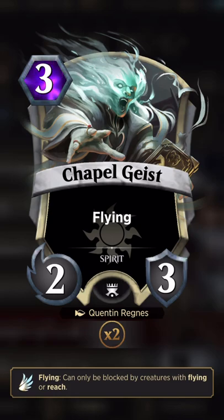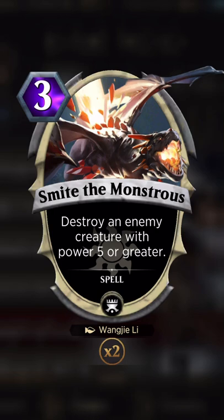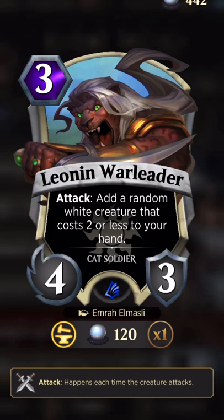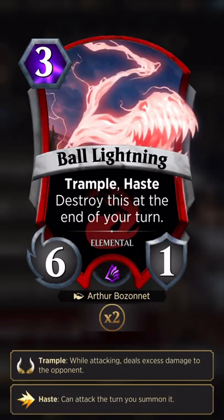Armor — things that have armor stay around longer and proc Gideon. Chapelgeist is the same thing: three-drop 2/3 flyer. I just want to swing with impunity as much as possible and trigger Gideon. I have two removal spells — they came in clutch a couple of times, and I feel like every deck needs some kind of removal. This other card I only have one of, not sure if it makes the final version, but it's definitely not bad — three-drop 4/3 that gives your creature the cost two or less.